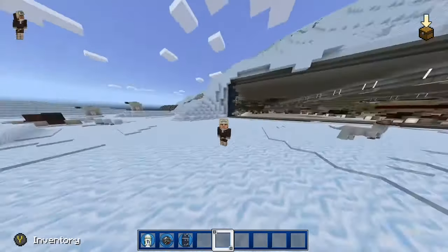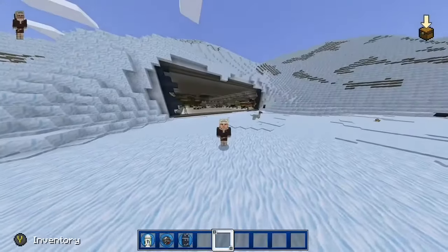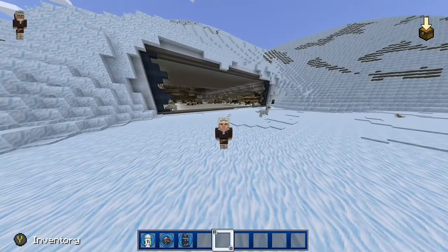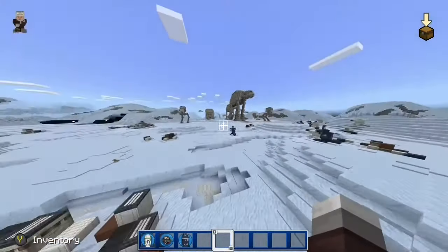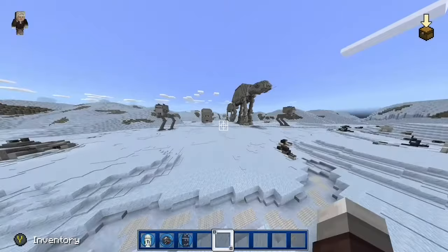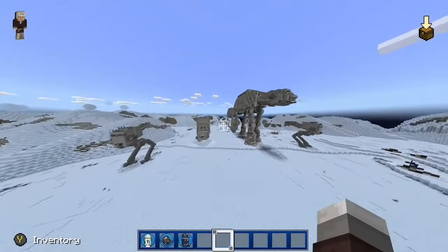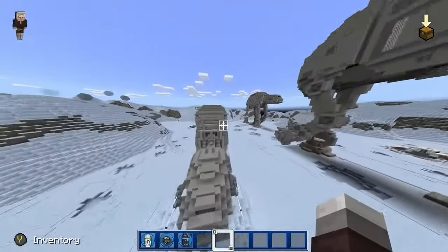What is going on guys? Welcome back to another episode of Easter Eggs Around Every Star Wars Planet. Today we're on Hoth. It's a 10-minute video because Hoth is a really big planet — it's one of the biggest ones on the DLC — and there's a lot of stuff to explore.